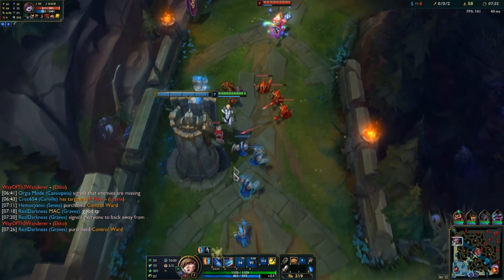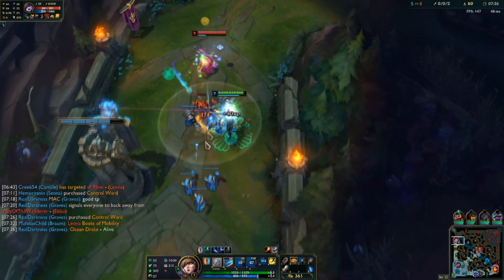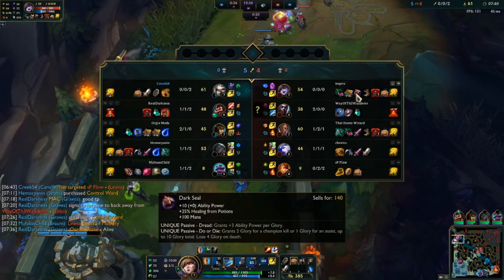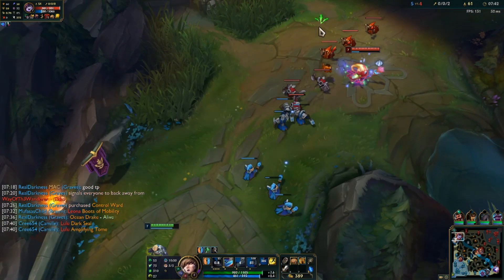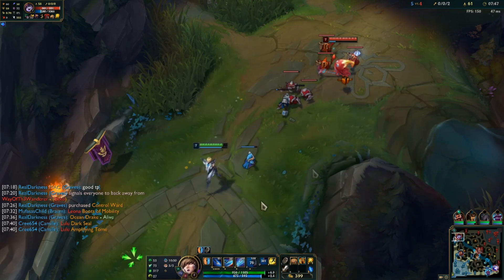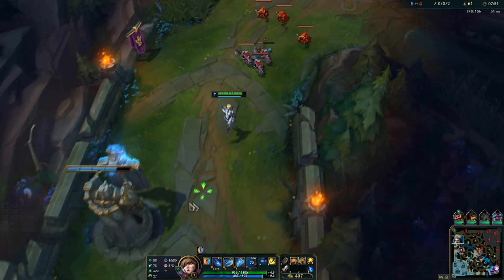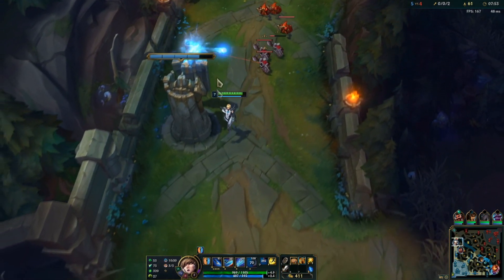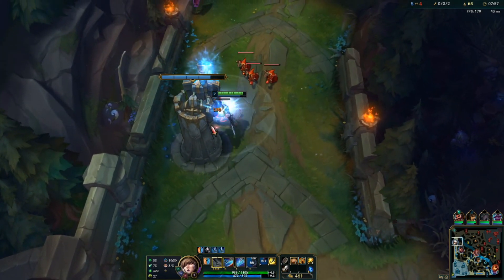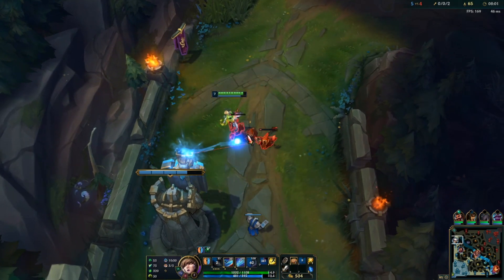Leona is just the easiest target for everyone to hit. With Triforce active, I wasn't really focusing her there - the only reason I leaped up like that is so I can pass by the cannon minion and TM proc it in midair to pick up the gold. So she went Lost Chapter - she's actually going AP. Interesting. I don't want to walk up to shove this wave yet because Echo should be topside after that fiasco.